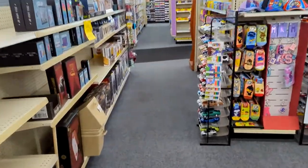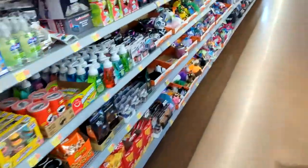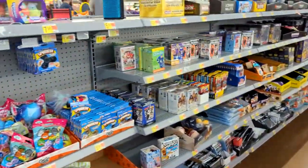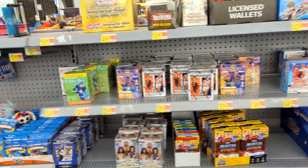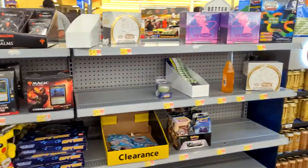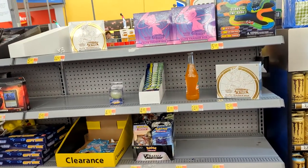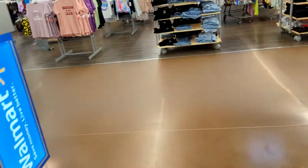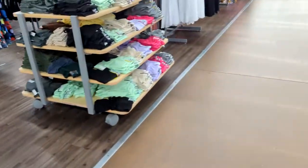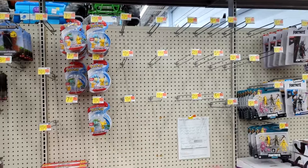Next up, Walmart. Let's check up front and see if they got anything. Looks like they have a decent selection of sports, but that's not what we're here for. They had two Brilliant Stars and three Fusion Strike up front. But let's go check the back, because that is not what we're looking for. We made it to the back and they have absolutely nothing — not a single card, pack, or anything.